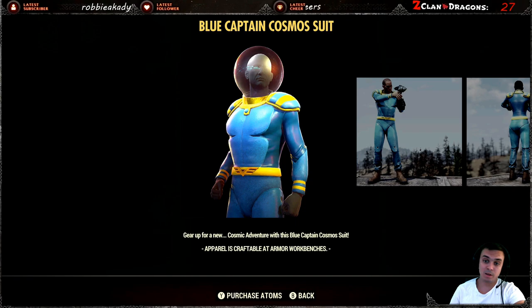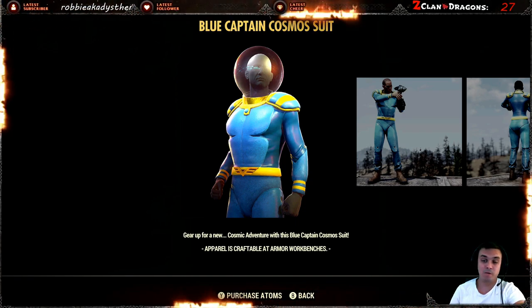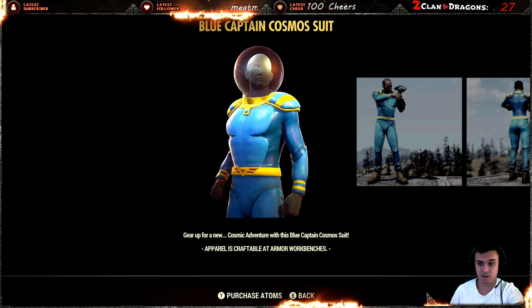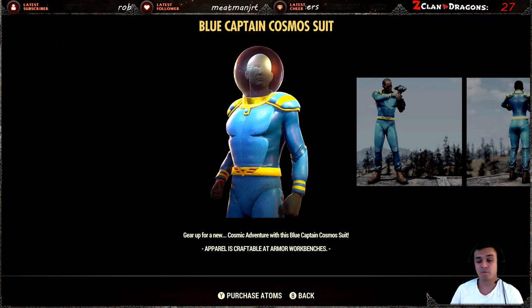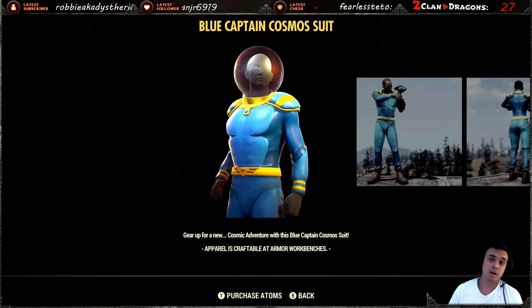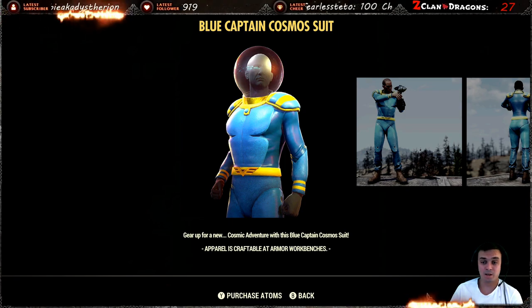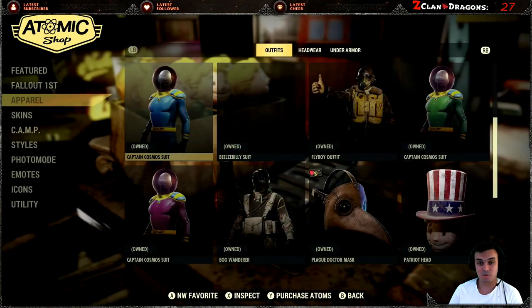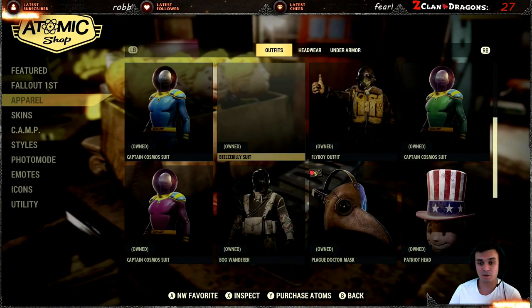The helmet, according to what I found, comes only with the Captain Cosmo Atomic Shop outfit. So if you want the Captain Cosmo helmet, you will need to buy the orange version of Captain Cosmo, which returns from time to time. I think throughout history it returned maybe about five or six times since it came out. If you want the helmet, I think the only way to get it is by buying the actual outfit. But I might be wrong — maybe it's a visual glitch or something, because Bethesda really loves to deliver things like that to us.